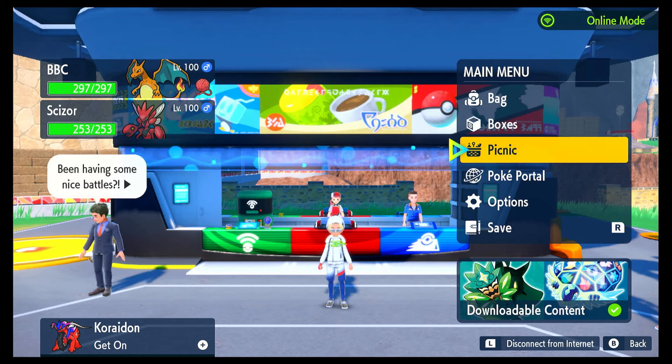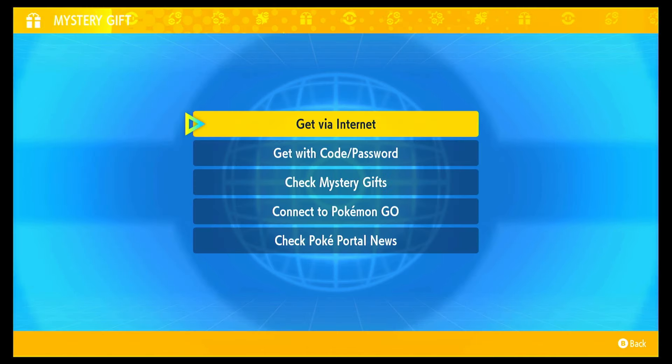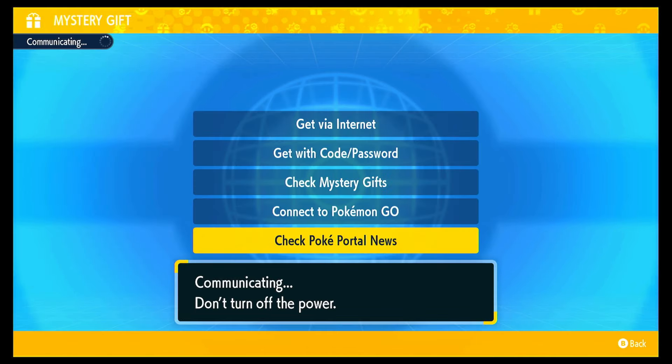First things first, you want to make sure you're connected online. Head down to the Poke Portal, down to Mystery Gift, down to Check Poke Portal News, and this is how you will get those outbreaks to appear in your game.